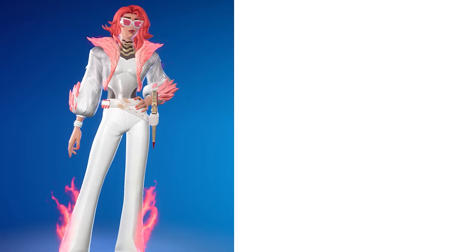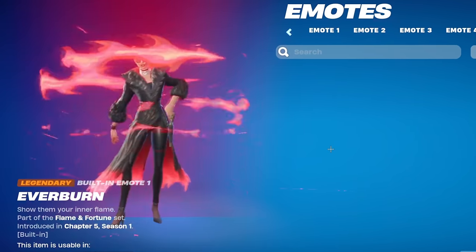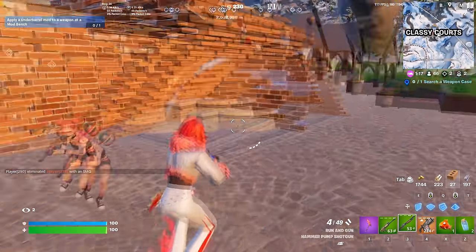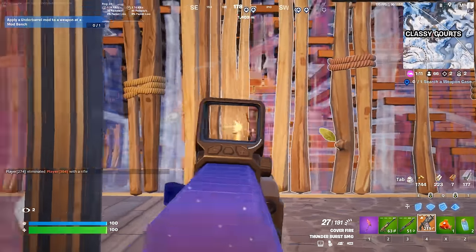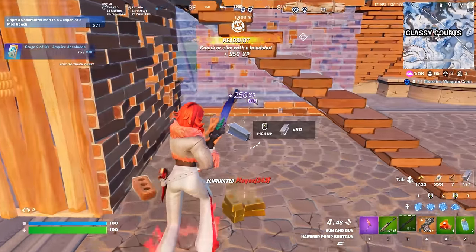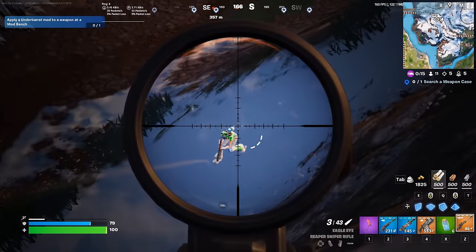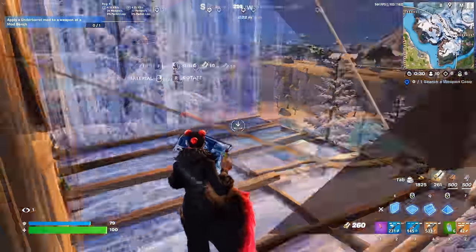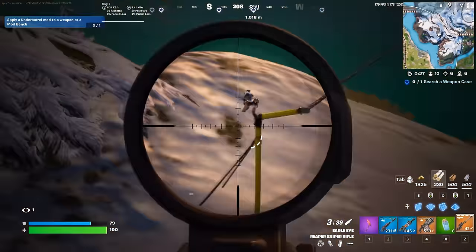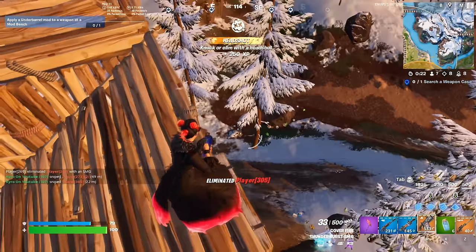If you want a combo that more people have been using, Valeria and the Axe-O is a much better choice. The Valeria skin is part of the latest Battle Pass in Fortnite Chapter 5 Season 1, available at Tier 100. What makes this so unique is that there is actually an edit style you can access using a built-in emote to transform from one style to the other. The Axe-O also fits in with it perfectly, and there are just so many skins you can use with this pickaxe.